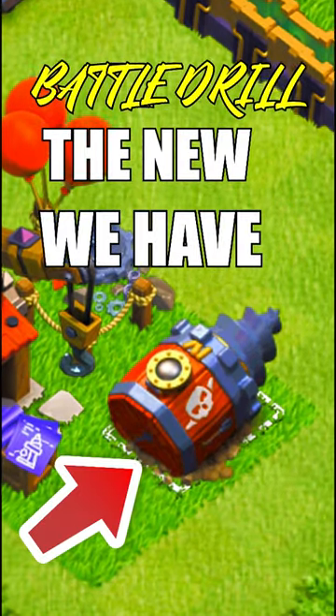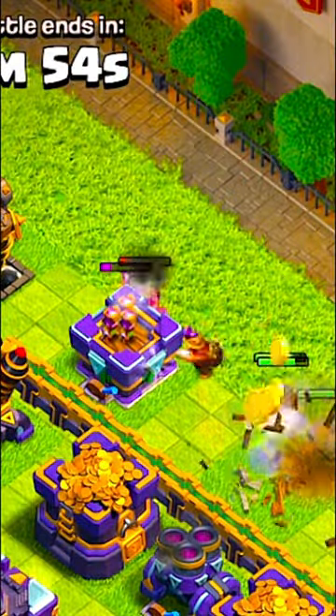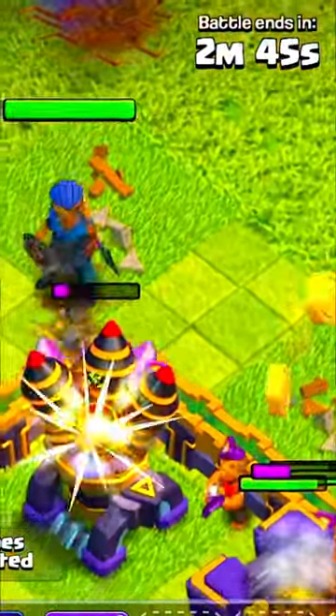We have the new Battle Drill in Clash of Clans. First, we're going to try and get to the town hall. This thing goes for the first weapon that it sees. So let's put him with the Royal Champion and Diggy, and we're just going to dig together.